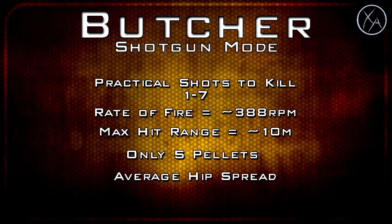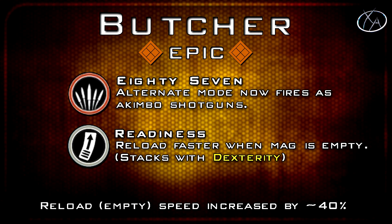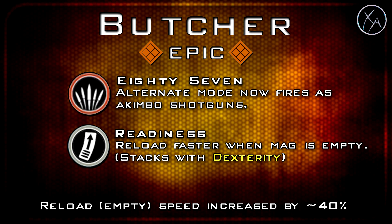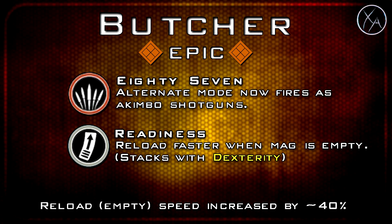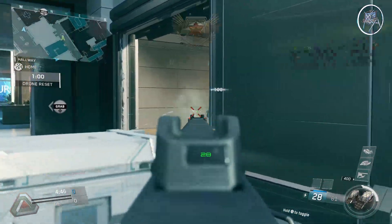Overall for the Butcher, I would say it's definitely better than using the akimbo assault rifle mode on all other variants of the Type 2. But at the same time I wouldn't call it completely overpowered in shotgun mode — it's a pretty solid shotgun up close, but not something I would ever call overpowered. And that wraps it up for all the stats for the Type 2 and all of its variants.